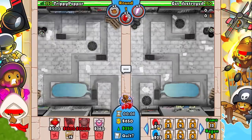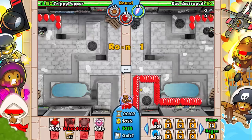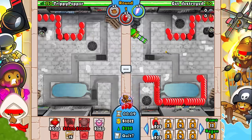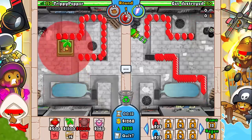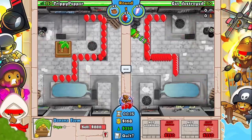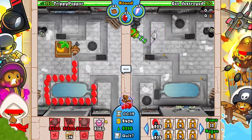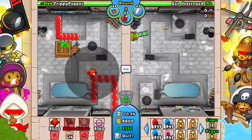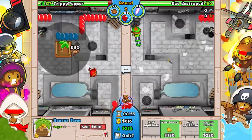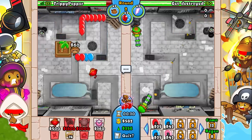I'm just gonna send a couple of reds to force him to get some towers down. He's probably going to put a farm down - actually he put a dartling gun down, interesting. Maybe he has a farm, maybe he doesn't. Farming is honestly necessary; you really need farms. I think starting off with a ninja is a good idea, but otherwise we just need to focus on farming as much as we possibly can.